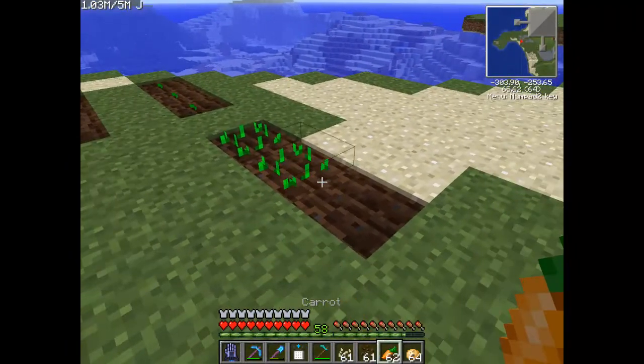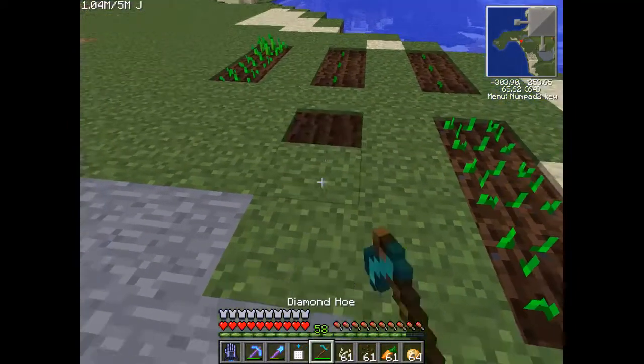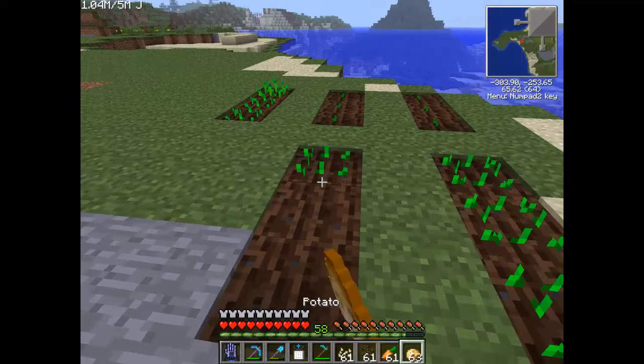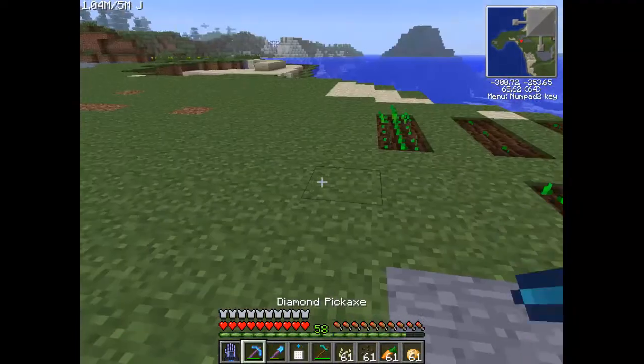Carrots - straight in, nothing really bad. Potatoes - just straight in. Right then, next thing. We've done all of that, so the next thing we want to do is this - Nether Wart.